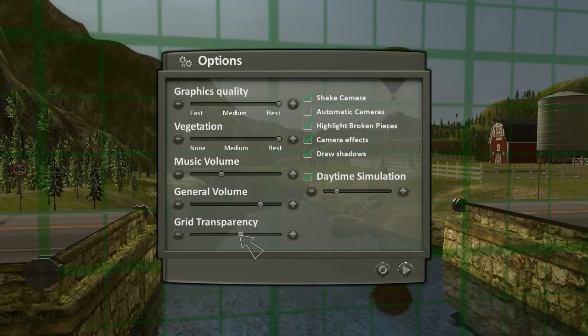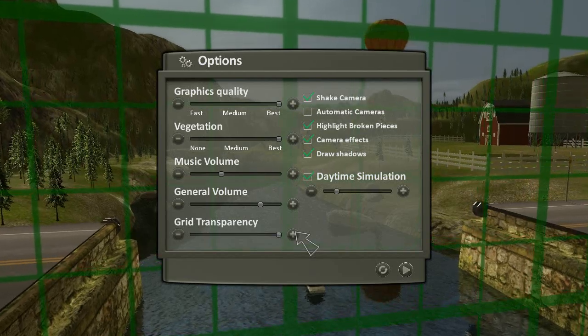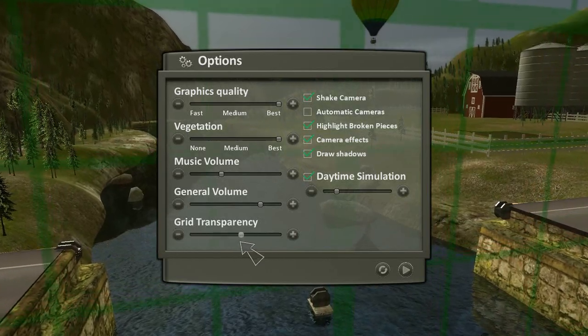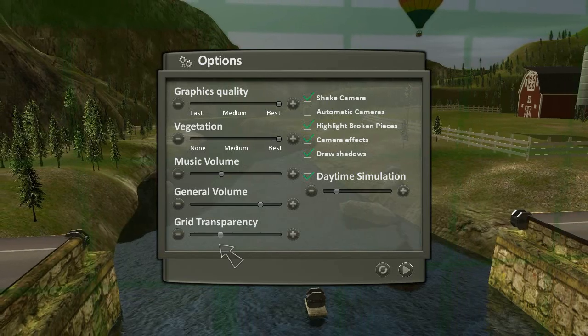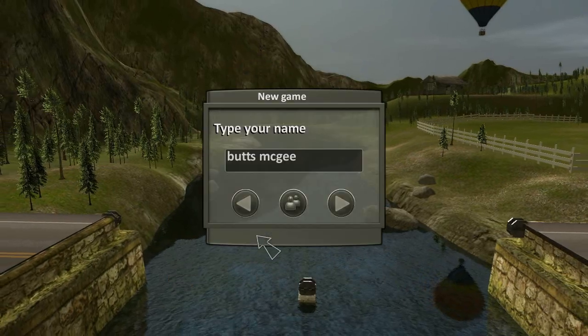Over here in the bottom left of the options menu is a nice little grid transparency option. As you can see, there's a big giant green grid that's all over the screen pretty much, so you're like, oh, that's kind of ugly, let's just get rid of that. And you can do that — it's not on or off either, you have a transparency slider. So I'm going to have it just barely visible.